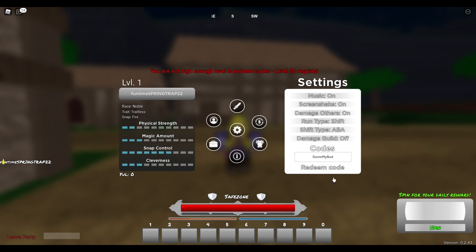If you are level 60, there are quite a few codes. One code gives 75 spins, Detest gives five spins, Ranked Mobile Users lets you re-roll your eye color, Chad Mobile Users gives 30 spins, Bugs Fixed Fixes with an exclamation mark gives spins, One Million Visits gives 75 spins, Demon Update in all capitals with two exclamation marks gives spins, and Detest Threw It Back gives 50 spins.